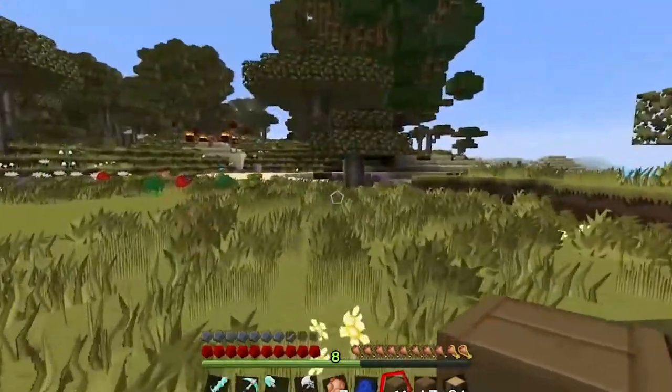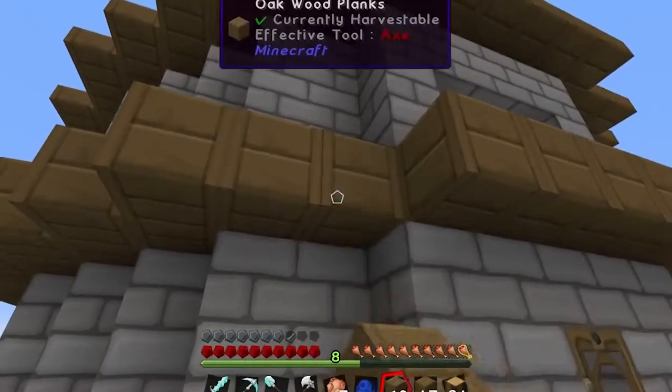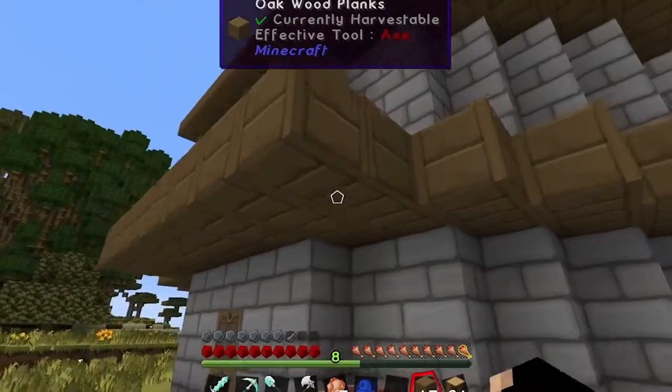Lots and lots of brain slimes. I don't know where they're spawning. I wonder if I can find where the slime chunks are and just make it so they can't spawn anymore, because that would be very nice — I'm sick of brain slimes.